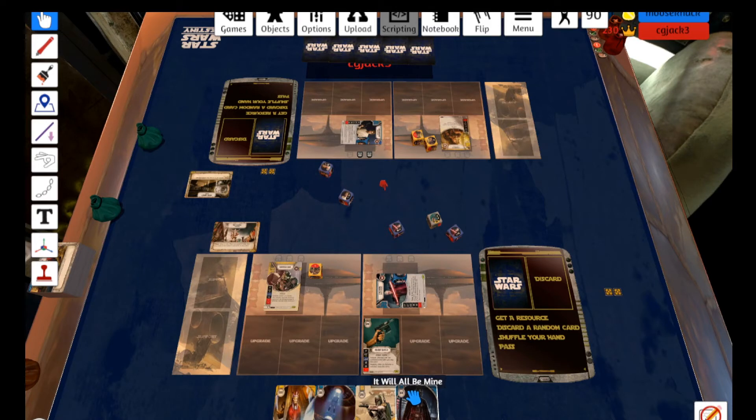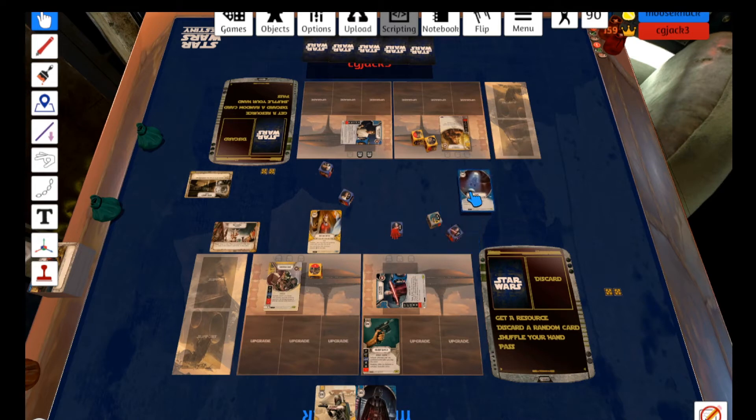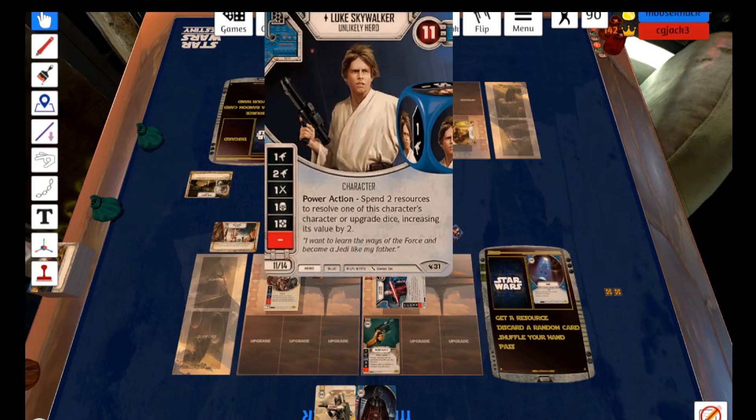Of course he does throw two into me, which I'm not super crazy about. I'm going to go ahead and Bait and Switch — this will go into Indirect, which is going to be a three. And then I'm going to Snare Chewie for free. Snare: if you have one or more exhausted characters, exhaust a character. I've shown three different damage types, so that's free. He's going to throw four into me, but that's okay because I should be able to heal.